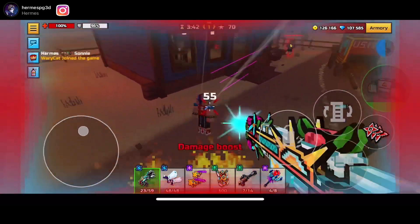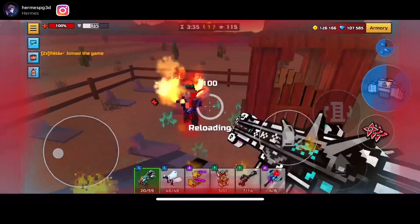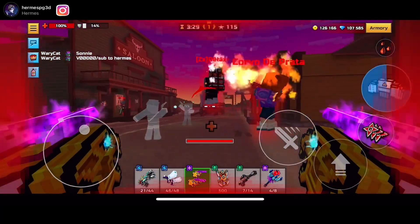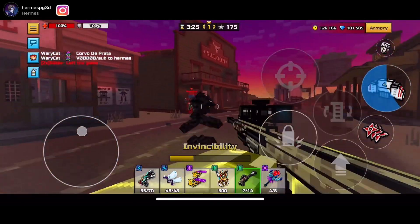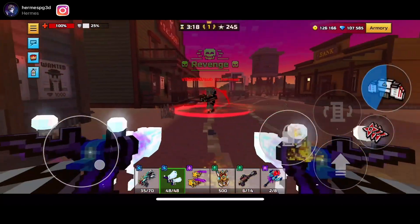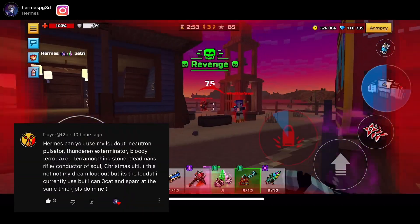I definitely recommend grinding the Spring Festival for the Spring Snatcher — it's definitely a recommended weapon and you guys will definitely enjoy it. Make sure to make it mythical because if you don't, I promise you it won't be as fun. Make sure you get high enough modules — I'd probably say level seven and up is good. That mythical grade is really good for the Spring Snatcher. It also changes colors — there are two tones: the normal tone and the gray tone, which is absolutely sick. It's one of my favorite guns right now in the game.